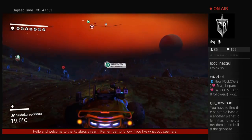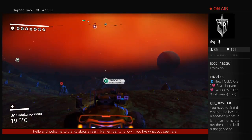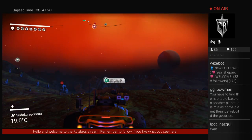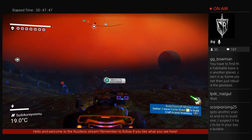So when the buggy hangar works, it's the same as a vault - when destroyed, you keep the contents, but it means building a new base. You have to find the habitable base on another planet, claim it as a home planet, then just rebuild the geo base. You have to claim it.